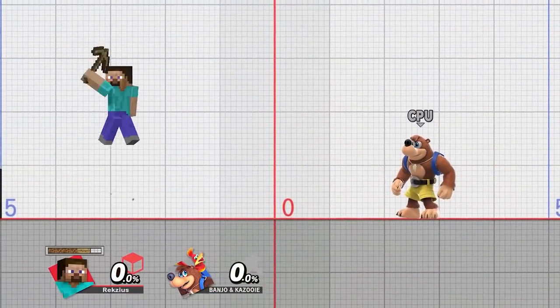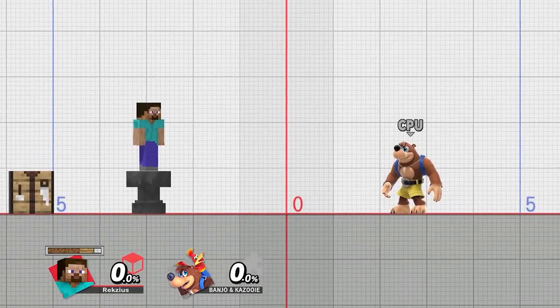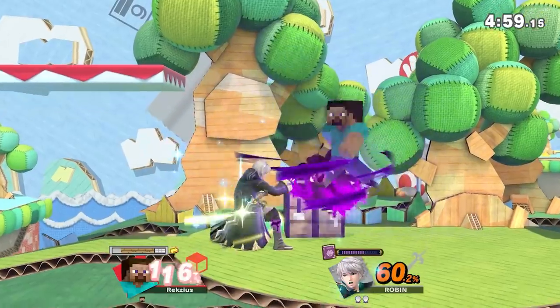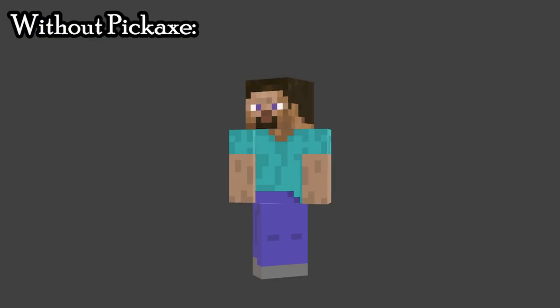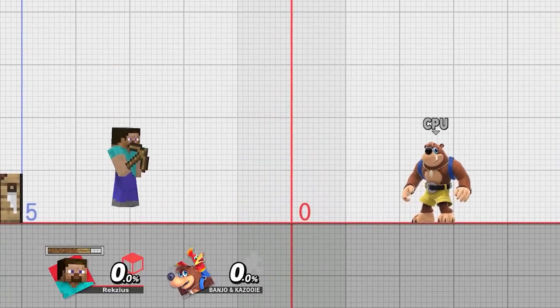Back air is quite similar to forward air in a lot of ways — it's also a swing with the pickaxe, though this time behind him. It has the same delayed sweet spot that forward air has; however, back air's sweet spot does not spike. It is very powerful regardless. The move is noticeably slower than forward air, but compensates in raw power and hitbox size, being bigger than forward air. It's just a powerful move that hits hard — nice to have given how he already has other fast moves to use.